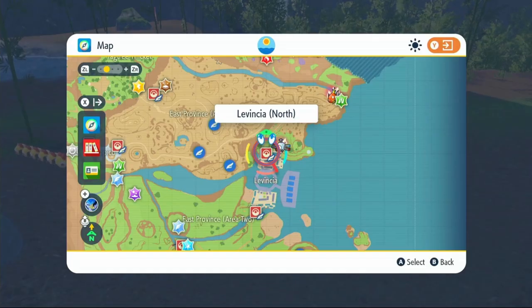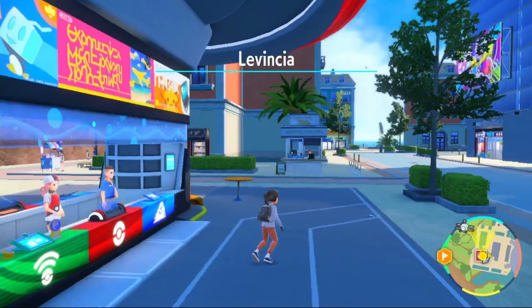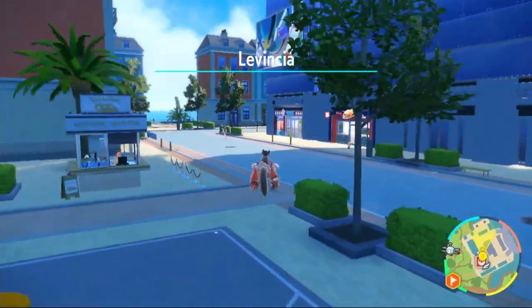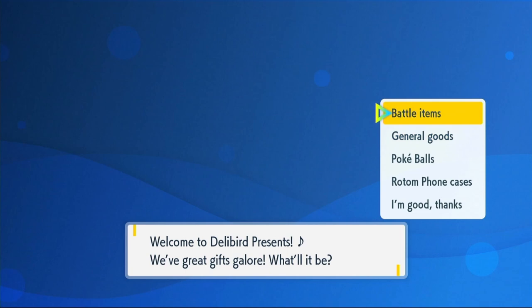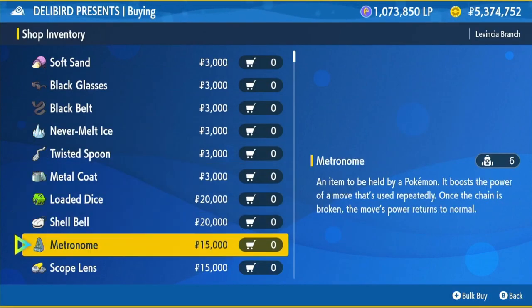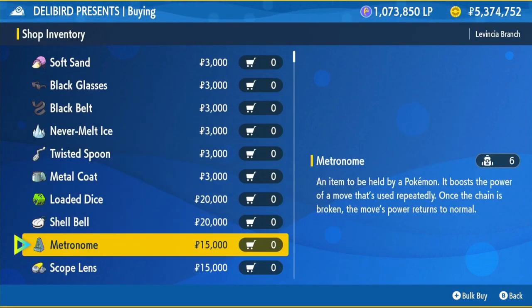To get your Metronome, fly over to Levincia North. Once you're here, head towards the Delibird shop and go inside. Click on Battle Items, scroll down a little bit, and you can buy it for 15,000 Pokédollars. Do that and equip it onto your Phalanx.